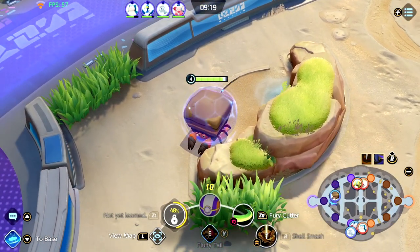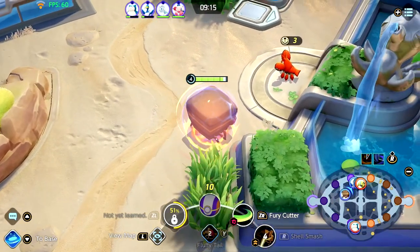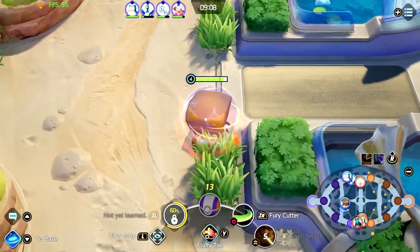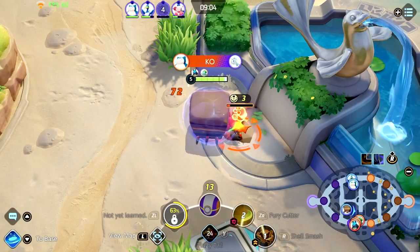After you defeat Buffalant, head over to the right-hand side where you will find Corphish. When you defeat Corphish, if you see an opportunity to help the lane that is close to Corphish, do so. If not, go over to the other Corphish and complete a full jungle clear.